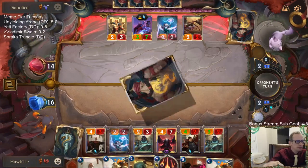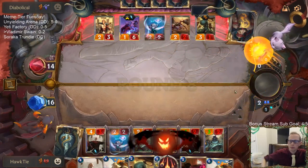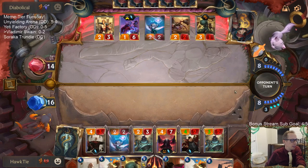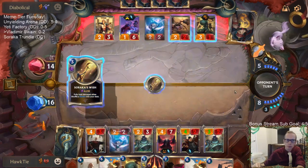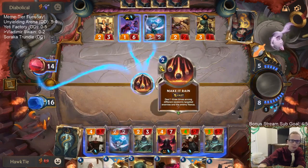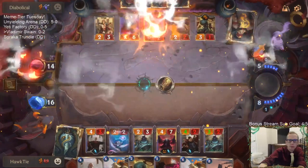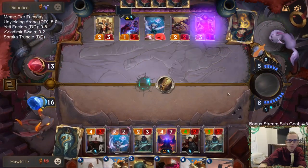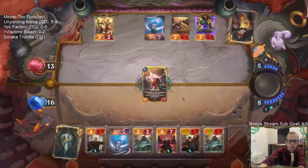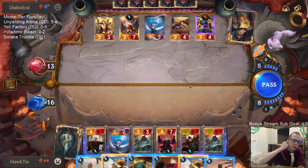I'll do this combo to draw two. Oh they got a Pablo — and Leviathan! We've got the enemy nexus and we got stunned. So is Courier better than Leviathan? Maybe not necessarily better than Leviathan, but it's Meme Tier Monday — Tuesday edition.